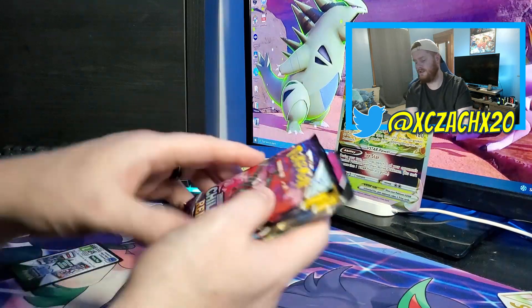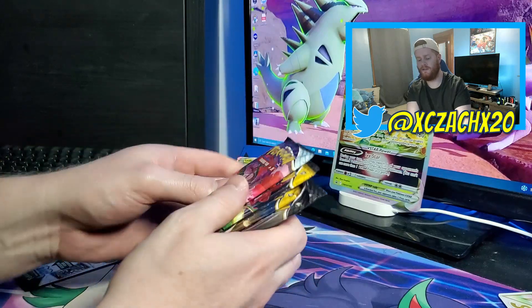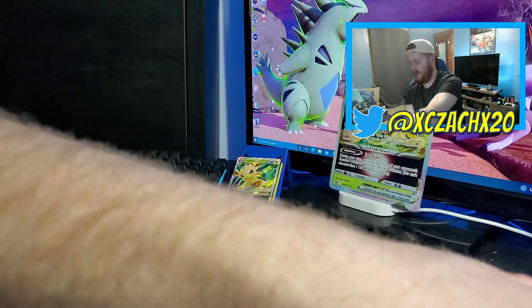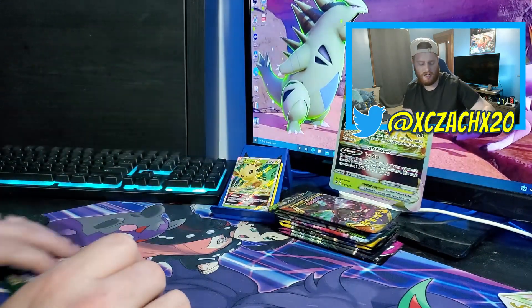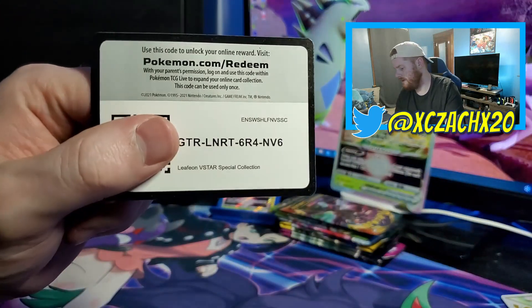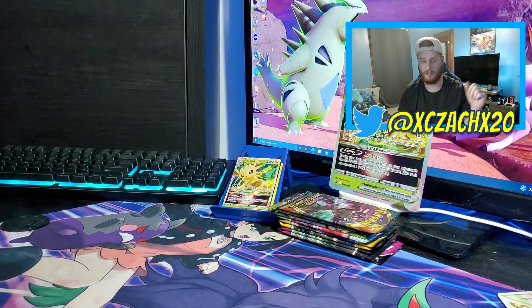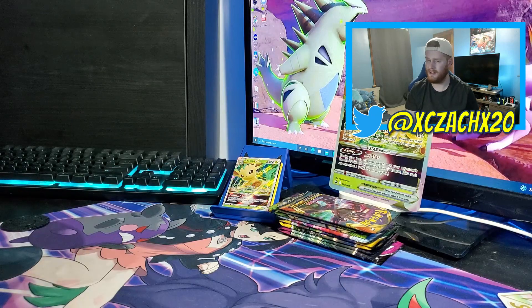Pack-wise in the box you have a Chilling Reign, two Evolving Skies, and two Fusion Strikes. Let me know what you think — do you think this is worth the money? We're going to put all the packs together and get those unboxed in just a moment. Here is the code card if you want it for the Leafeon V-Star Special Collection — I don't want it, so let's get these packs open.